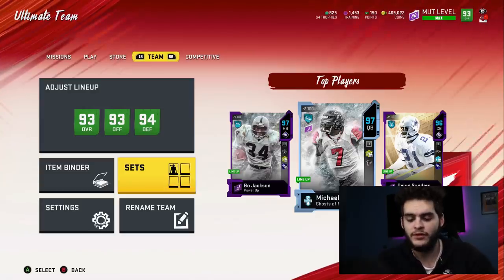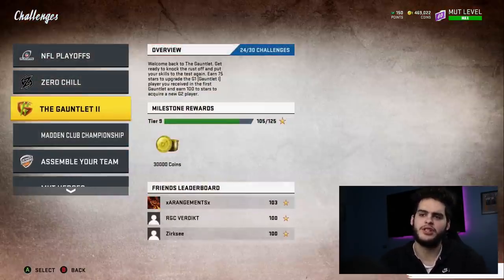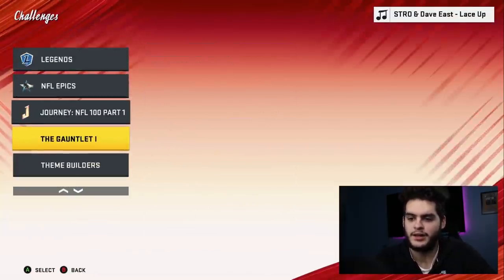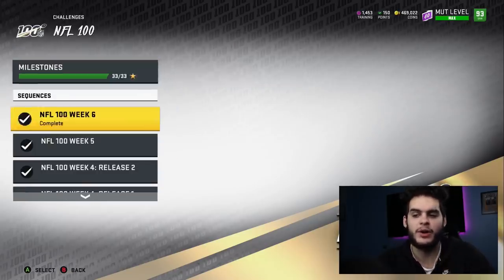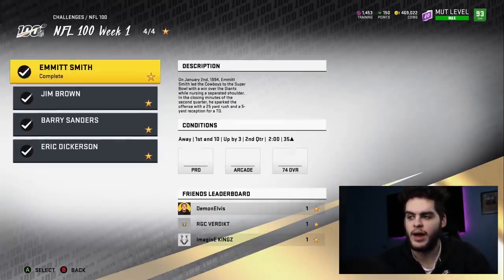Let's get into the method. First things first, come over to Play and Challenges. We're going to be focusing on the NFL 100 solo challenges. It says: 'Celebrate and honor some of the greatest players in 100 years of NFL history with these special challenges highlighting their biggest moments. Complete all challenges to earn a Nat Centennial Pack.' Now it's not just about that pack — it's about everything else that comes in here.